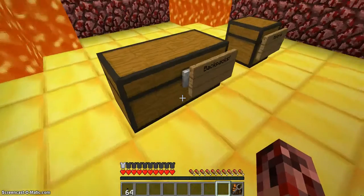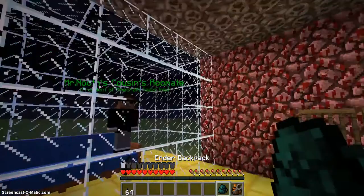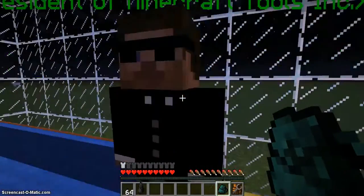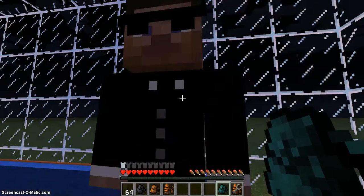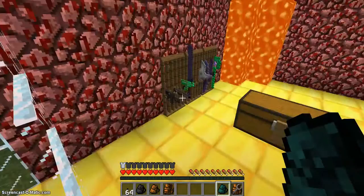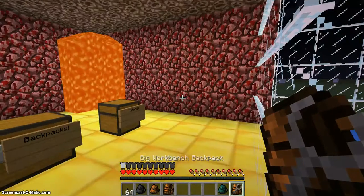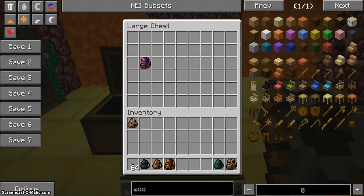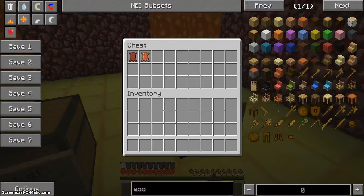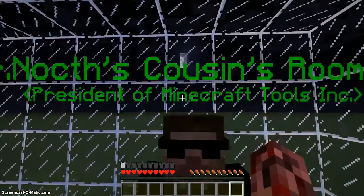And then we have the ender backpack, which is practically like a chest. You grab this one with leather and an ender chest. The big ender backpack uses tanned leather. The new materials are tanned leather and brown leather, and I already showed you how to make those.